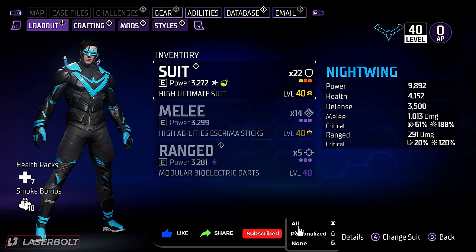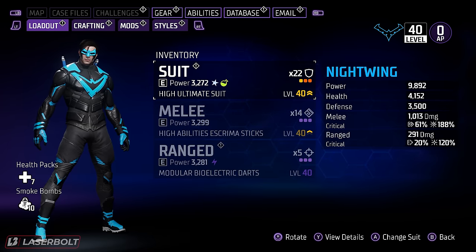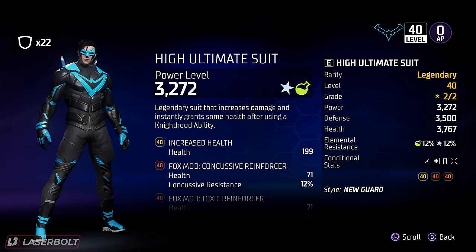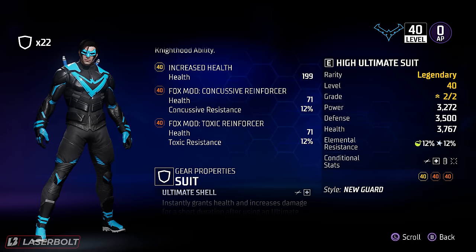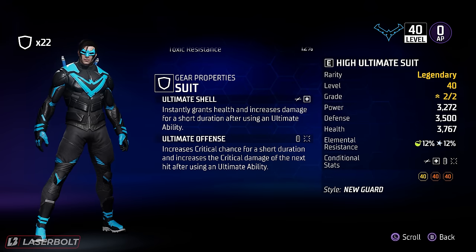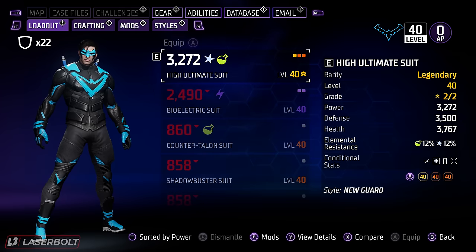So I have two legendaries equipped — I actually have more, but you need materials to craft them. Let's take a look at the suit we currently have. The benefit of legendaries is that the item gives you two additional stats, which are very beneficial. For example, this one has Ultimate Shell — which instantly grants health and increases damage for a short duration after using an ultimate ability — and Ultimate Offense, which increases critical chance for a short duration and increases critical damage for the next hit after using your ultimate ability. Really good synergy focusing on ultimate ability and getting crits.